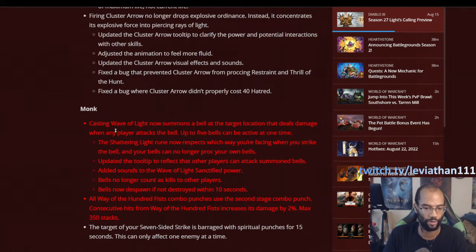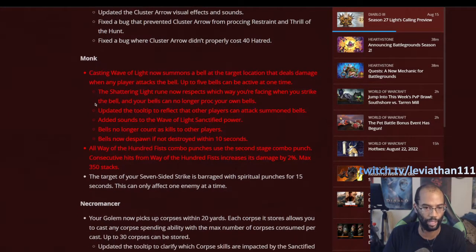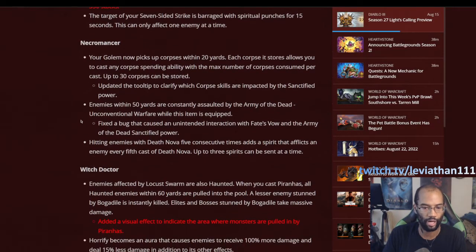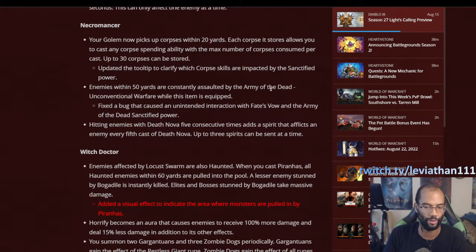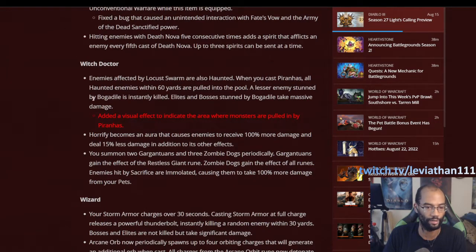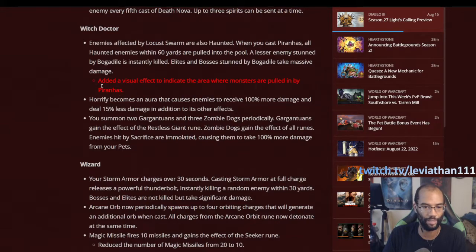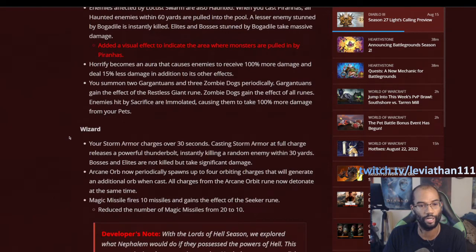For the Demon Hunter, it's all about the Strafe power — that seems to be the best one. The Vengeance one may be used in a ZDH support setup, but Strafe is the big one. That's the one I'm looking forward to with the Strafe Impale build. For the Monk, the Wave of Light one is looking very strong — it got some changes but will still be one of the best setups. You'll be looking at a lot of Bells if you're a Monk next season. For Necromancer, the Army of the Dead power was pretty broken during PTR but they fixed it.